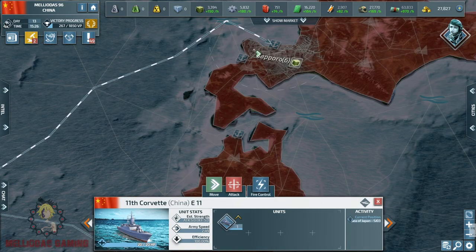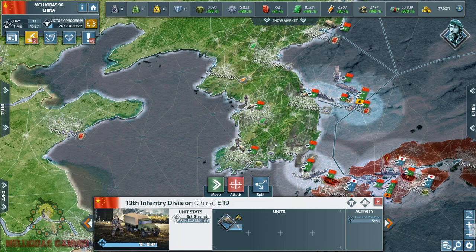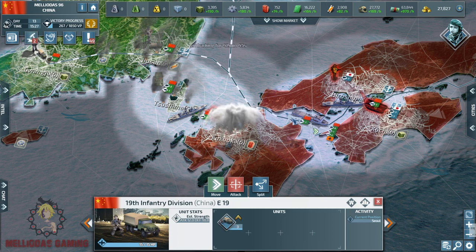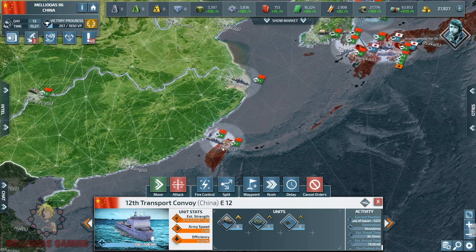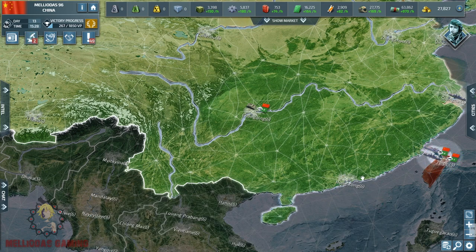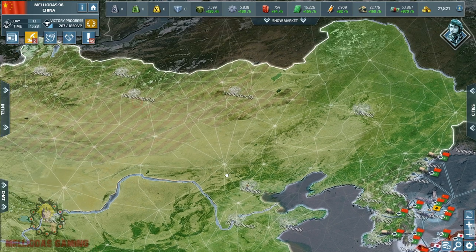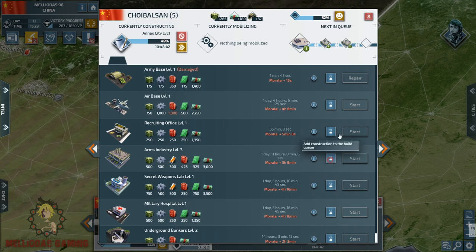Now we only need to watch after this naval blockade. We are going to make sure that Japan is not going to get off its island and come to us — it is surrounded. In front of each city we are going to have a frigate. The good thing here is that we only need to wait until all of those armies are obliterated and destroyed, and later on we are going to enter empty cities with infantry.